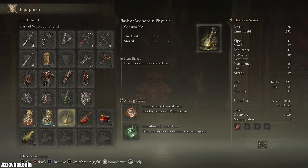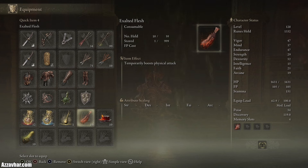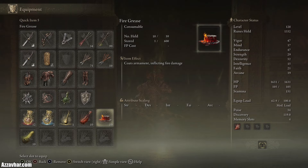We've got 12 of the red flasks and 2 of the blue flasks. In the flask of wondrous physic we've got the crimson burst crystal tier and the green burst crystal tier. We might use some food buffs — for example exalted flesh which boosts our physical attack, and pickled turtleneck which boosts our stamina recovery speed. We'll also pop on some fire grease to do some extra damage.